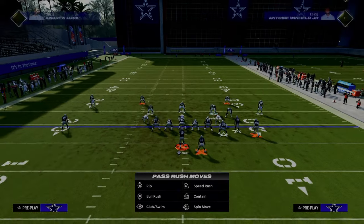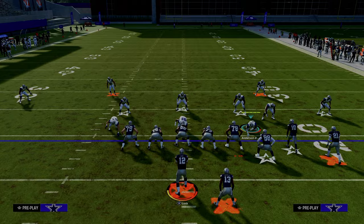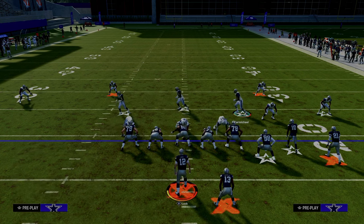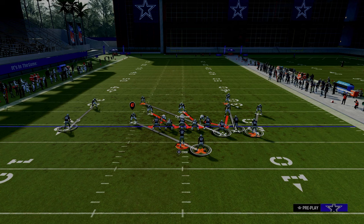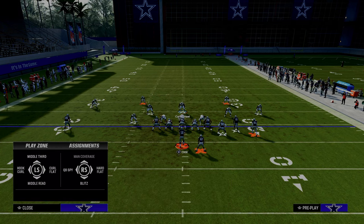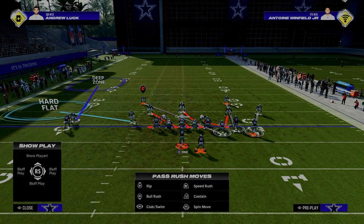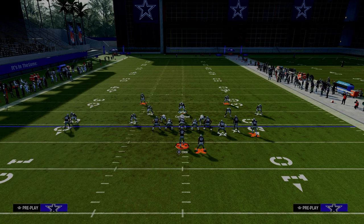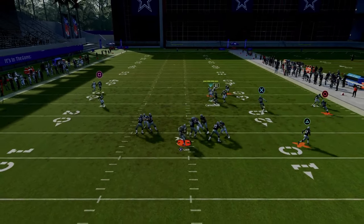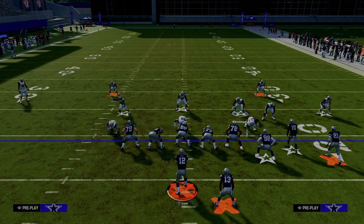So how do we make it more consistent? One of the real beauties of this alignment is that this nickel corner on the right side is in a blitz angle — he's never going to follow anybody. All we're going to do is one simple tip: we're still going to shift him over, but we're actually not going to blitz the linebacker on the left. We're going to put him into a hard flat zone, individually press on the left and put him in a third, and then put the nickel corner into a curl flat. We sent one fewer person and we got a better result.